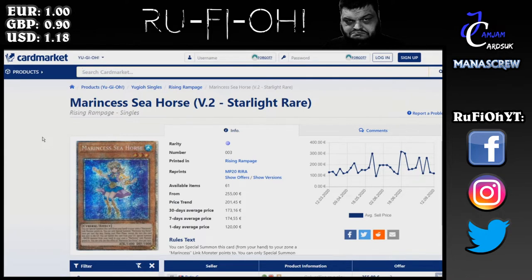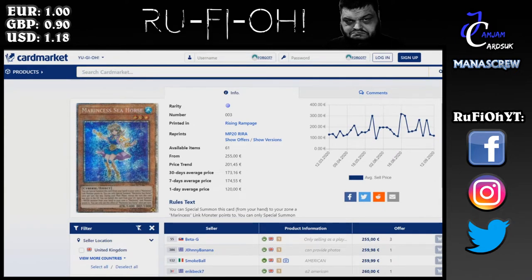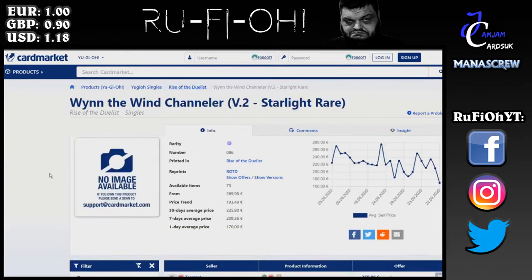Starting with Marintess Seahorse — these yo-yo all over the place depending on condition. The overall price trend is 201 euros, however they are a minimum of 255 on Card Market at the moment, so that is a slight increase on what is to be expected. Long term these are likely to hold good value, but 255 euros is the minimum you can get them for in English in respectable condition.